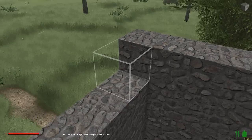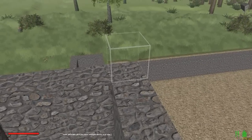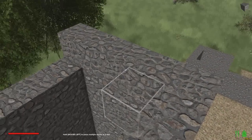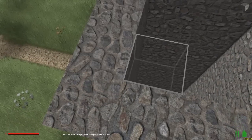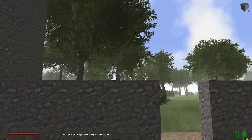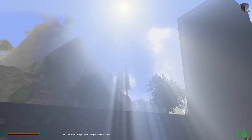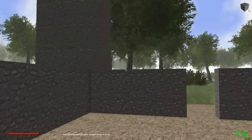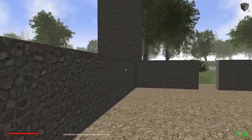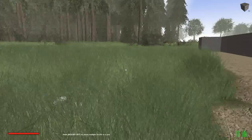Let's add a couple more layers and then we'll go grab some wood and get our ladders going. Alright, that's probably how high we want to make it. We'll probably be a little bit higher but not much — so we're going to make ladders.